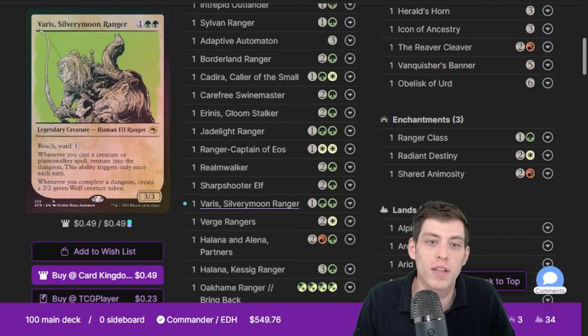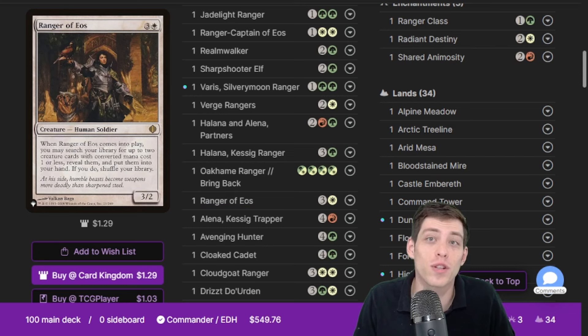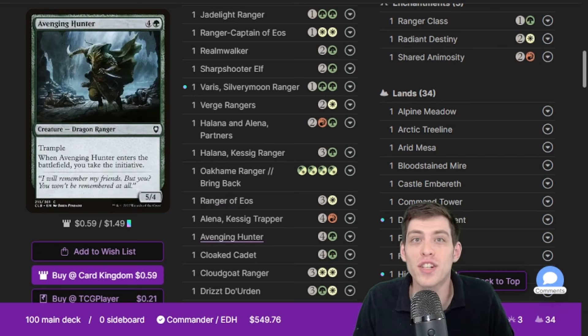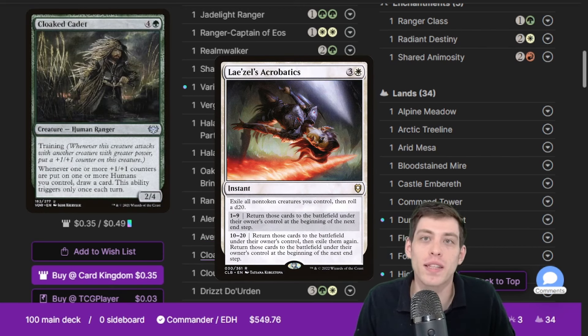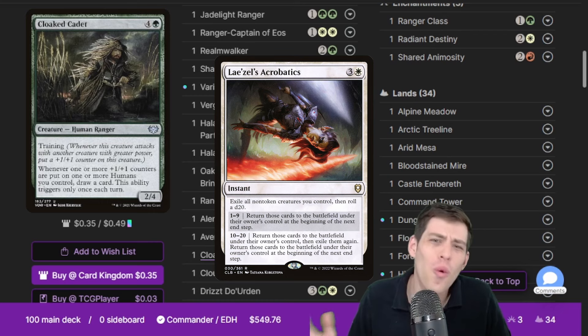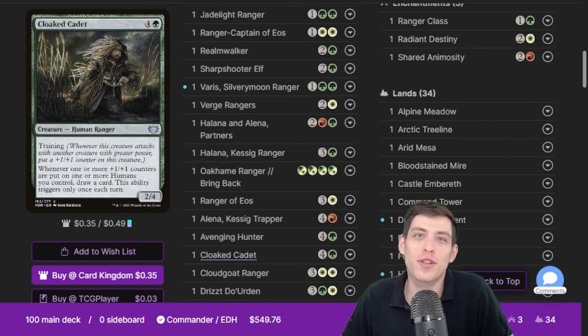Some other notable rangers: Silver Moon Ranger makes a wolf sometimes and helps us progress through the dungeon, which is a great source of value. Windrealm Walker is an honorary cleric but is in here because he's sweet with rangers. Ranger of Eos gets us more one-drop rangers. Avenging Hunter gets us the initiative — the better version of the dungeon. I thought about adding Lozelle's Acrobatics but couldn't find a slot for it — that's the notable exclusion.